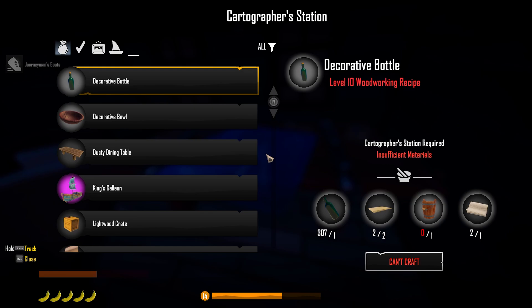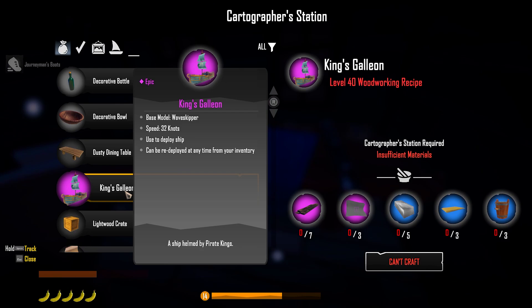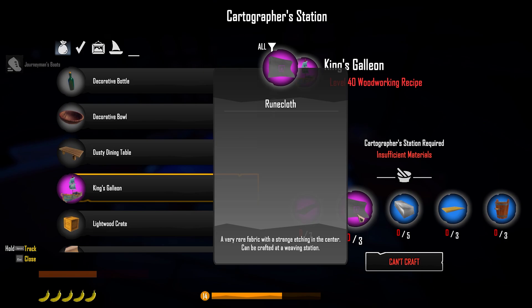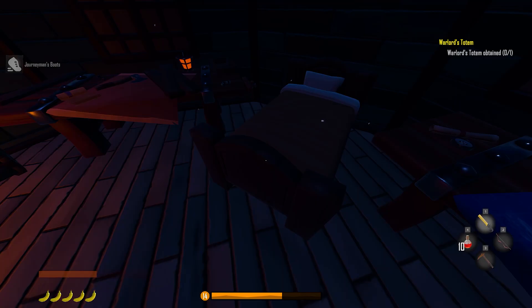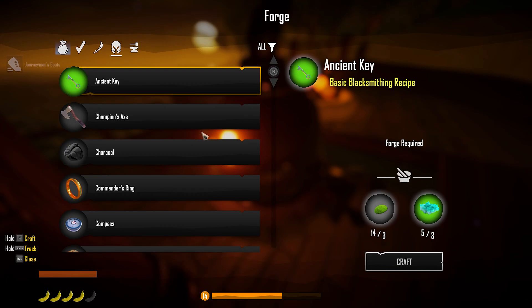Absolute sliver of health. Alright, so cartographer station — the king's galleon. It's a purple one, obviously way at the top, being rare. It's level 40, not 70 — and I'm not even at 10 yet. To even attempt to make it we need wormwood planks, rune cloths, platinum ingots, sparkling sandpaper, and seafoam stain. We're way off from being able to do anything with that, but it's something to shoot for.